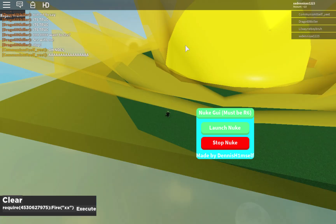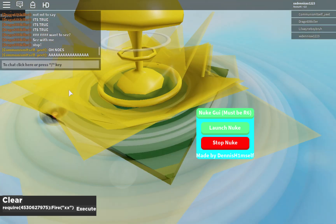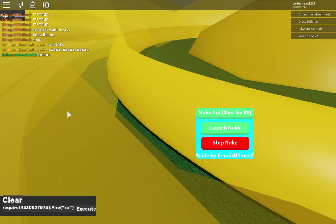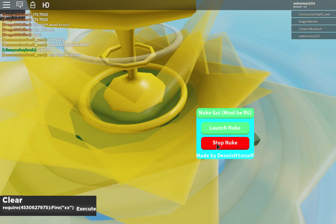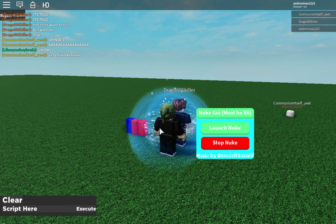It will kill everyone except you. As you can see, that's someone else's look, that is not mine. Basically what you need to do to stop is all you have to do is die — so I made a stop nuke which just loads your character up.